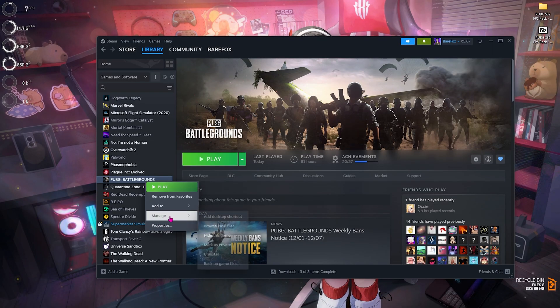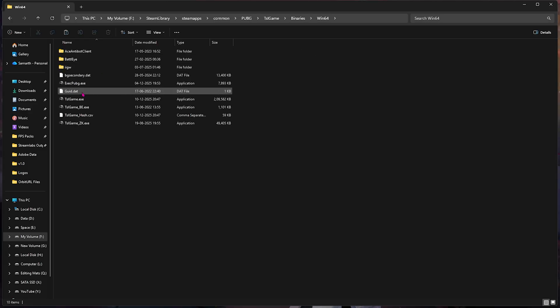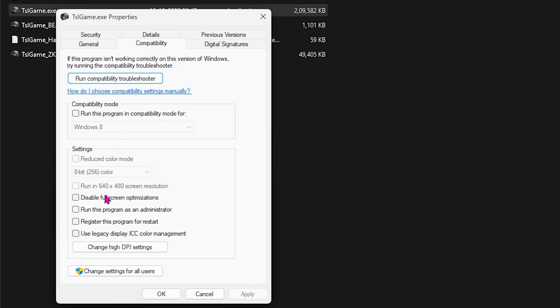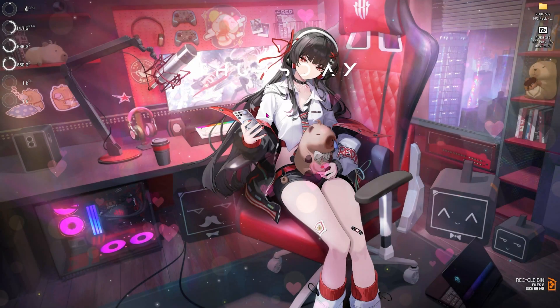Step two is compatibility settings. Open up Steam, right-click on your game, head over to Manage, and click on Browse Local Files. Head over to TSL Game Binaries Win64, find TSLGame.exe, right-click, go to Properties, select Compatibility, and click on Disable Full Screen Optimizations to help fix black screen issues. Then click on Change DPI Settings, select the override option, click OK and Apply to reduce input latency.